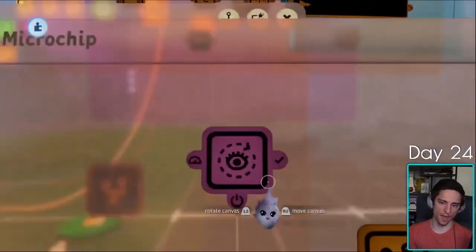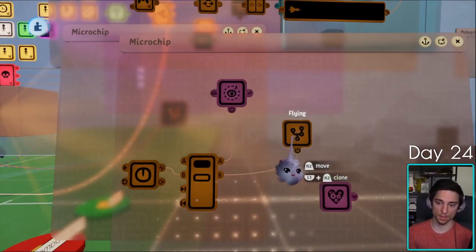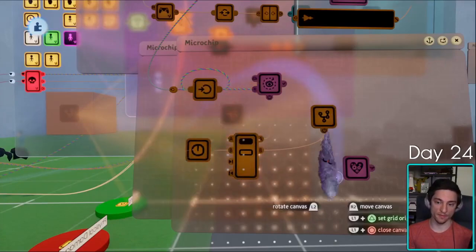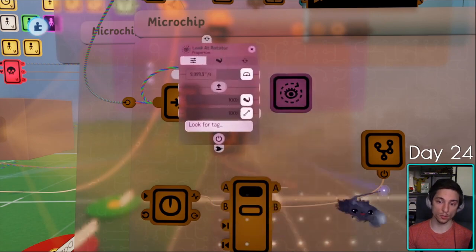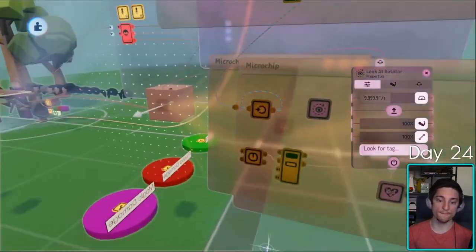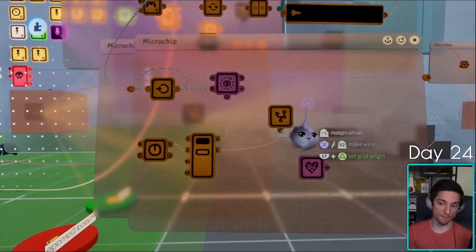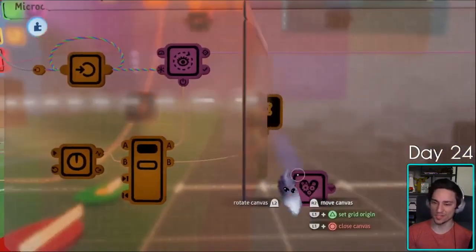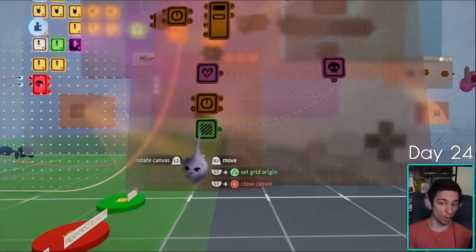I just copy and pasted some logic that first off initializes the direction of the projectile and then makes it fly in a certain direction. For the first 0.1 seconds of this missile spawning in, we're in state A, which turns on this look-at rotator — that makes our missile face where we're aiming. After 0.1 seconds, A turns off, B turns on. We just have one mover — this makes it travel in a straight line. It destroys itself if it deals damage, five seconds passes, or if it hits scenery.